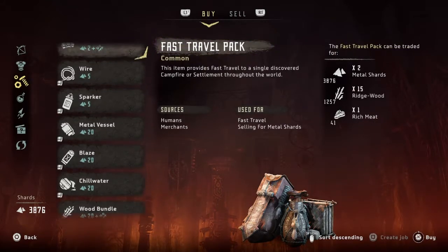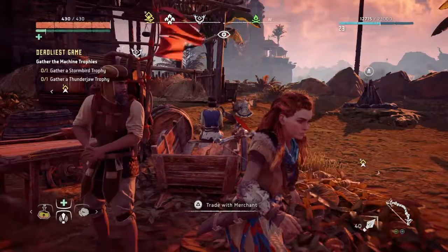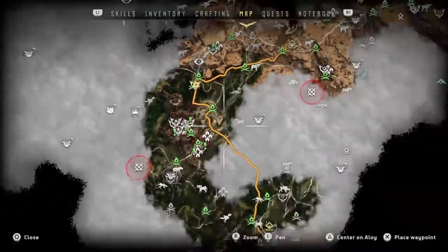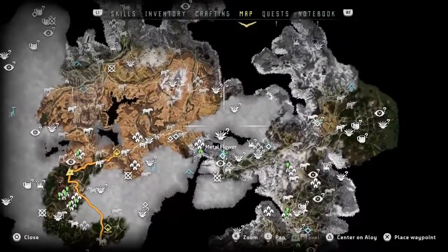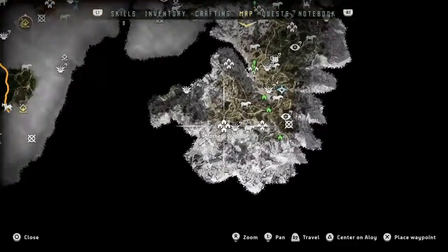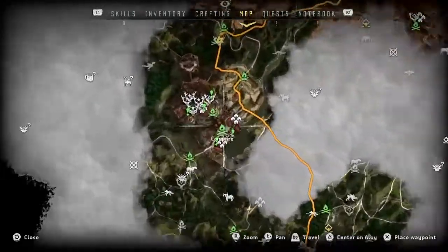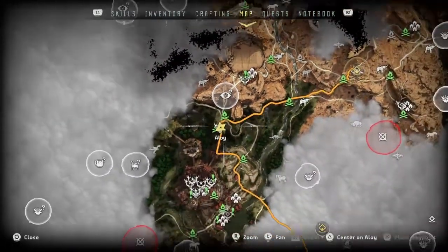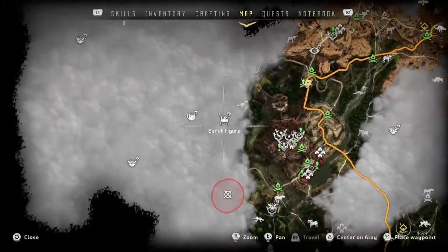This is the only merchant I found that sells the golden fast travel pack, and where you find him is at the Meridian Gate. If you're just starting out you'll be over here at Mother's Watch, so you need to go all the way over to Meridian. I'd suggest just waiting until you get the quest that takes you to Meridian, then go find him — that'll just be easier.